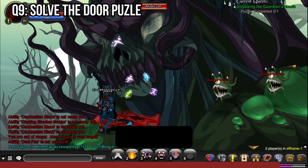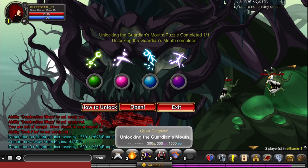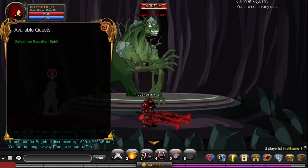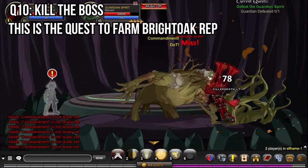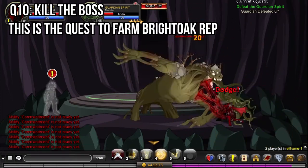For quest 9 you'll need to complete the map's puzzle. For quest 10 you need to kill the map boss. This is the quest that you want to farm. Now you can go do your quests in Dark Heart.